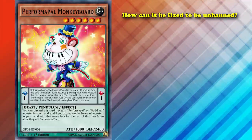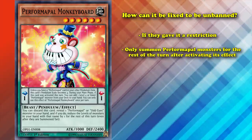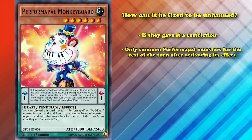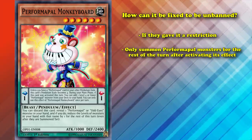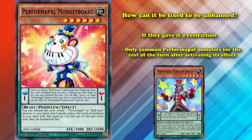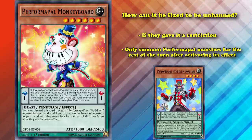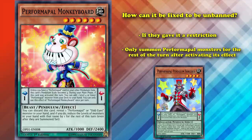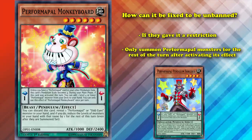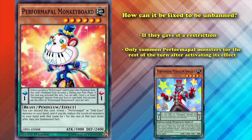How could Performapal Monkeyboard be fixed to be unbanned? If they gave Monkeyboard a restriction where you could only special summon Performapal monsters for the rest of the turn after you activate its effect, that might be enough to fix the card. It would still be powerful support within the Performapal archetype, but you wouldn't be able to play a whole bunch of other pendulum monsters. There are a ton of Performapal monsters in the game, so even this might not be enough. But the main reason this card is banned is because of its generic availability of setting up its own scales without locking you into its archetype.